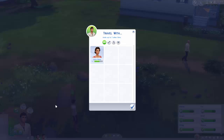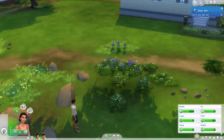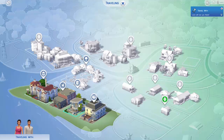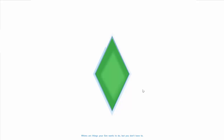Let's go ahead and travel now. We're gonna travel with Lucia — Lucia, we know you're not busy. So where should we go? Let's just go to Oasis Springs. Let's go to the park because I know we can make money there.